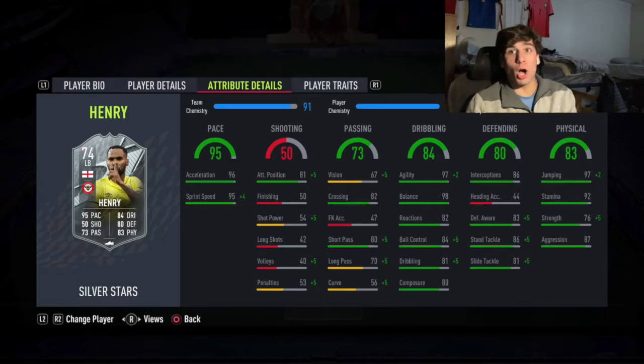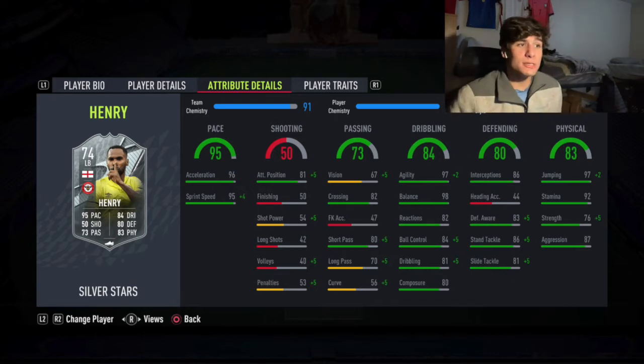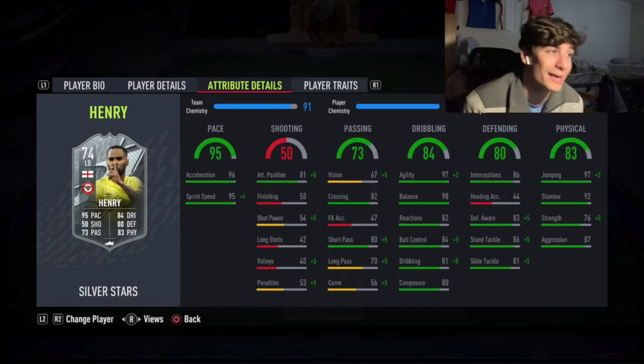Even if you want, you could get the new Walcott, move down to center mid and link him up to Rico Henry to get that strong link. But usually this guy in game, I think he's the best left back option for the upcoming Silver Weekend League.